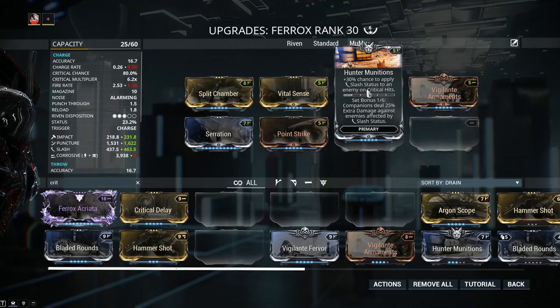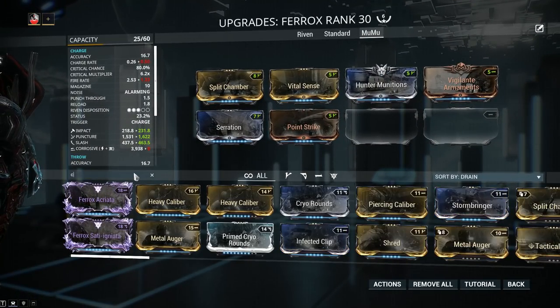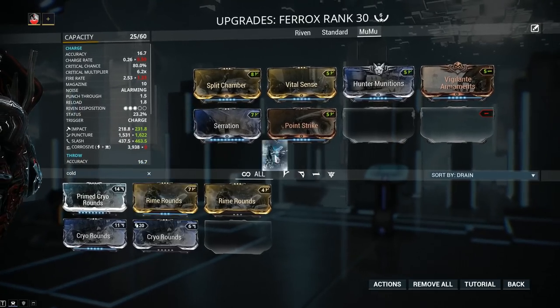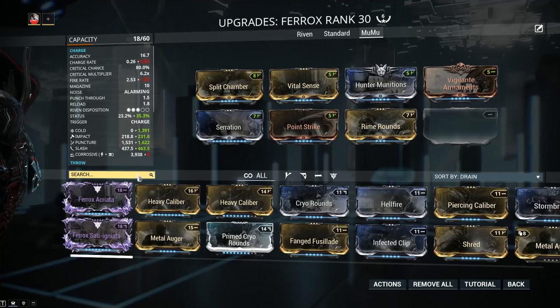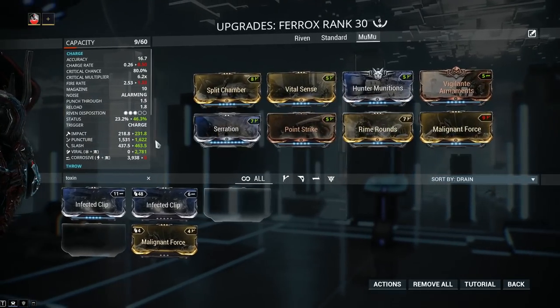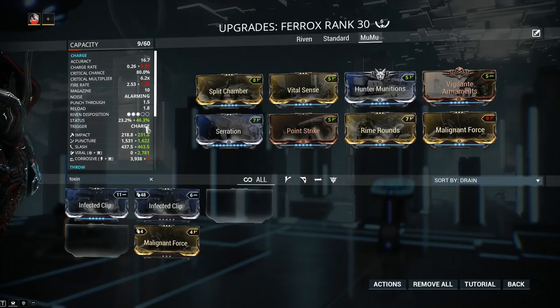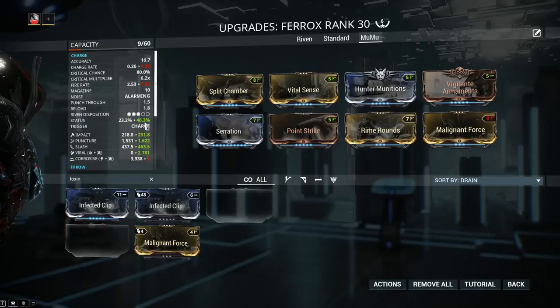When building a weapon for slash, it's smart to also build viral damage, because a viral proc reduces the maximum health of a target to 50% for the duration of the effect. Just keep in mind the status chance of the Ferox is not really great. You can use the alternate fire then primary fire combo, but in a fast game like Warframe that takes too long. I'm going with the 90 mods — Rime Rounds for Cold and Malignant Force for Toxin — to get some status chance, though even with 60-60 mods I'm still having trouble getting consistent viral procs.